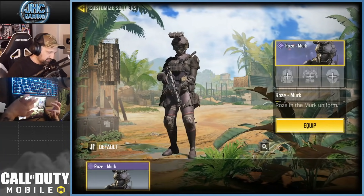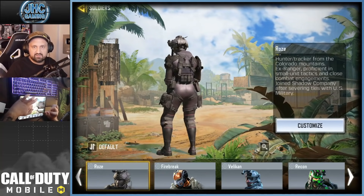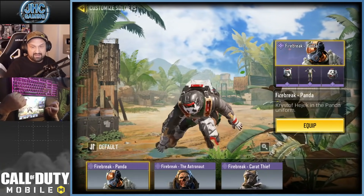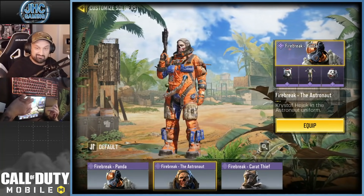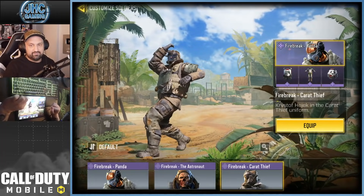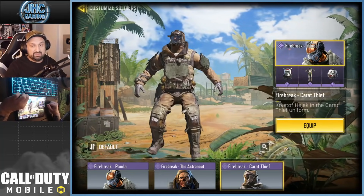Rose — I saw a video yesterday, I think in Warzone, she's bugged and you don't see her because of some shadows. Controversial skin, but not in Cod Mobile. Firebreak — that one's got animations. Firebreak Panda. Firebreak Astronaut — that one also, one of my favorites, but I don't use it much. And Carrot Teeth also has the breakdancing animation, so two different dances. And it's not an emote by the way, you cannot use it in the game — it just does that in the screen here.